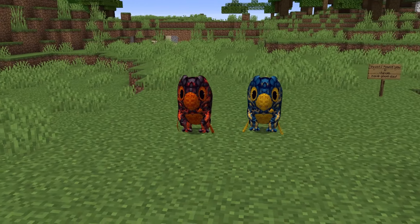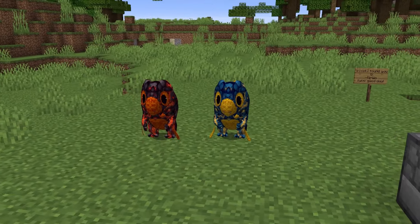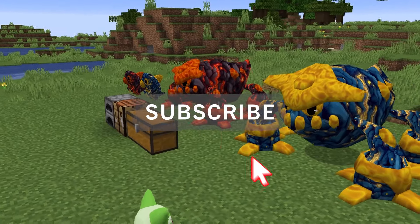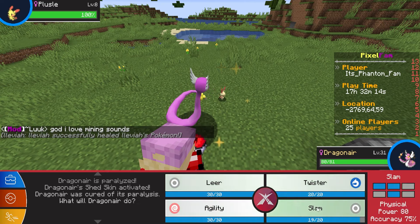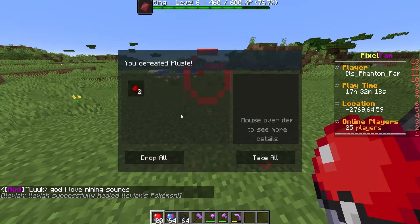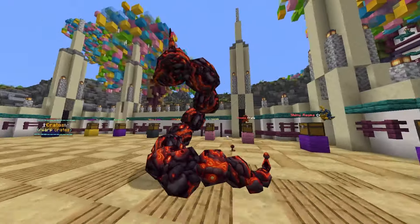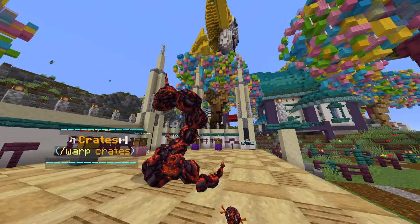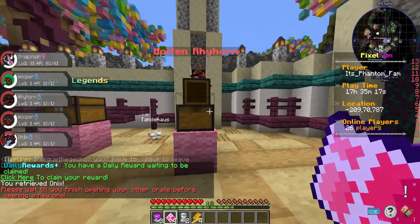We've also added custom Pokémon. Right now we have the Magma Pokémon line, which offers super cool Pokémon like Frigibax or even the rare Heatran. The best part is you can get them immediately when joining the server — every time you defeat a Pokémon, you have a small chance at getting a crate key, which you can use to get one of these awesome Magma Pokémon, including a chance at a shiny. We're launching one new set of custom Pokémon every month.